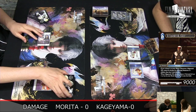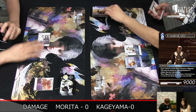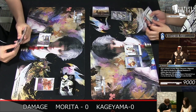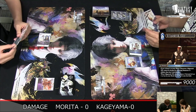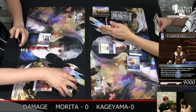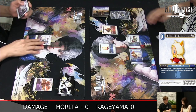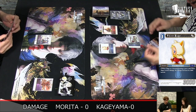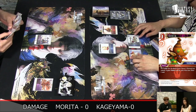Morita-san just used Seymour to shuffle his deck. He doesn't want it to summon because he's playing against water — there's probably no way to give haste. He could with Goblin, but he didn't find it necessary to put an EX on top. And Kageyama-san could have used the Goblin to go for a sneaky point of damage there, but he decided not to.